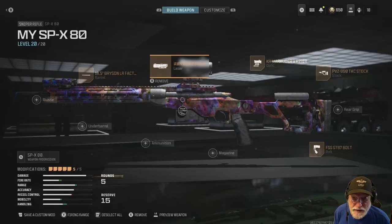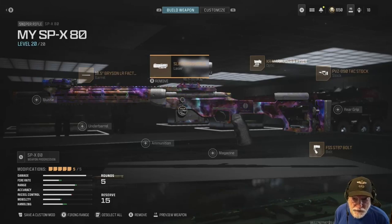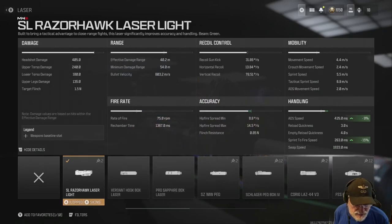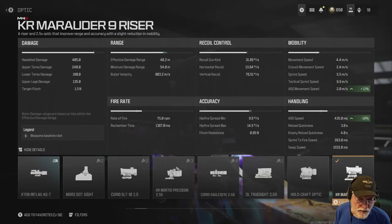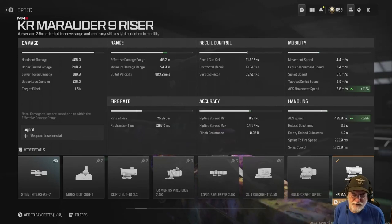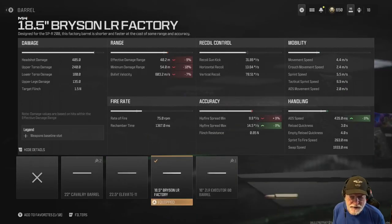Let's take a look at the SPX 80 configuration first. You'll notice off the bat that I broke the cardinal rule about no lasers in free for all. The Razor Hawk laser adds or subtracts 9% from the aim-down-sight speed, giving a 40–135ms ADS — very fast for a sniper rifle. The PVZ 890 stock increases ADS speed but hurts kick and recoil a little, and the Marauder optic decreases ADS speed by 10%. The 435 milliseconds is a composite of all the attachments.